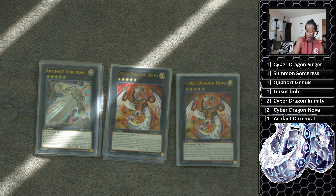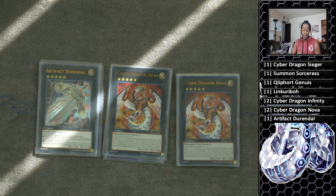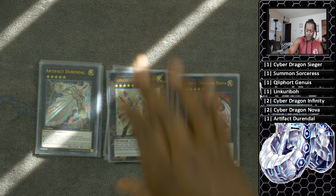My secret tech card is Artifact Durandal. This deck can actually Droll and Lock Reincarnate your opponent with Artifact Durandal and Droll & Lock Bird — I thought that was really fun to play. It matches up really well with my side deck. I side Artifact Lancia and it works in great tandem. If your opponent decides to search, they never see it coming: activate Durandal, then activate Droll & Lock Bird and they lose their entire hand while you still have your control board.